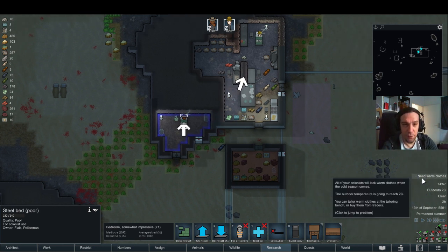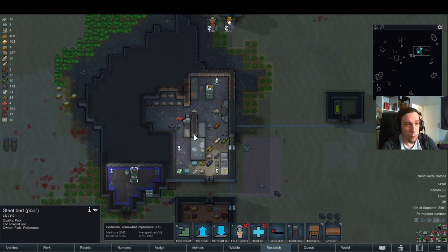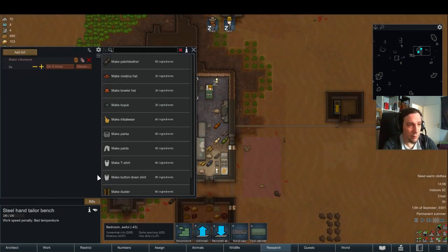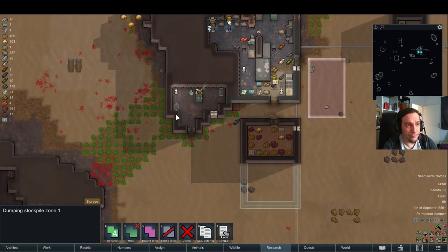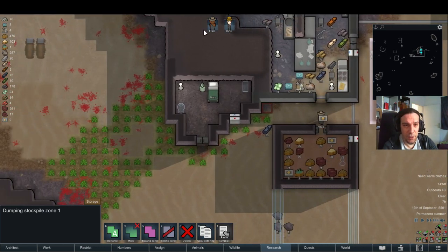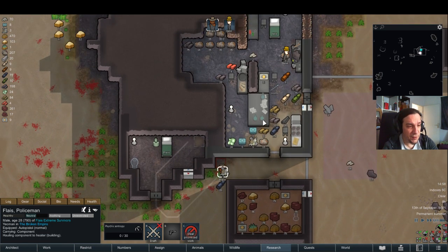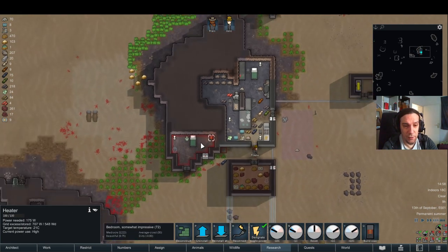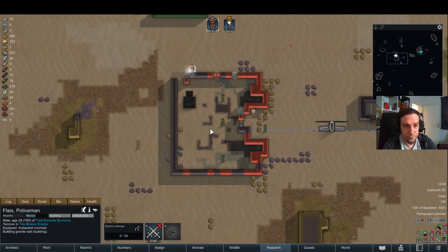What we truly need are dusters. Do I even have enough materials for a duster? 80 needed — nope, I don't. That's a little bit frustrating. Definitely going to build myself a heater so I won't be suffering from the outer temperature problems so terribly much.